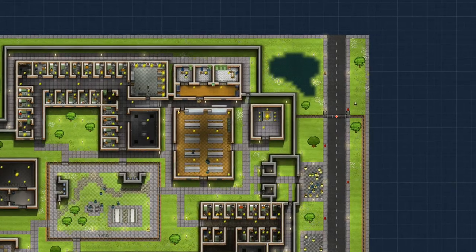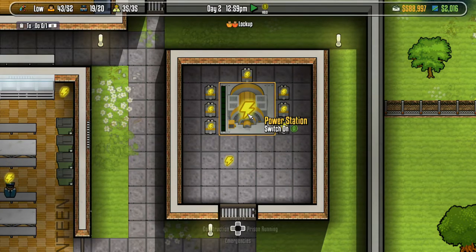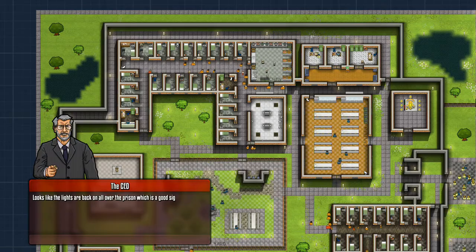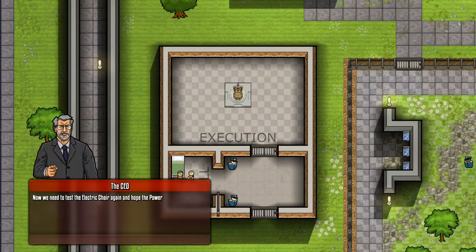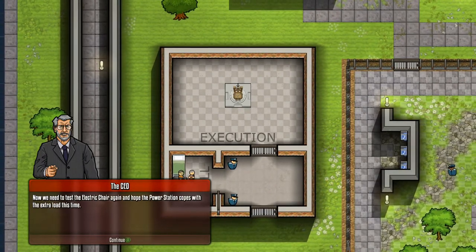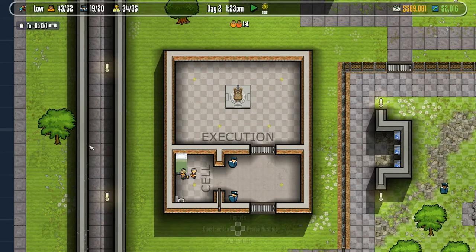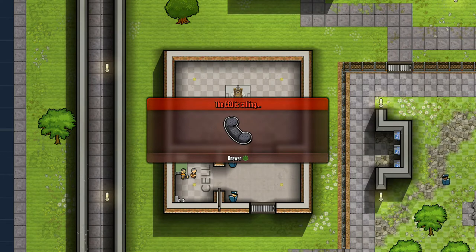CEO's back - what is up now? Please don't tell me there's more problems. Now that we've made those improvements, we should be able to get the power back up and running. Let's switch on the power station by placing the cursor over it and pressing A. Boom - power is back on! Let there be light in the prison. Looks like the lights are back on all over the prison, which is a good sign. Now we need to test the electric chair again and hope the power station copes with the extra load this time.